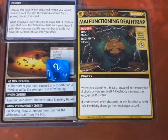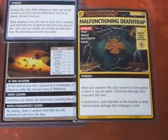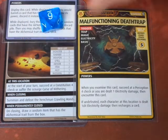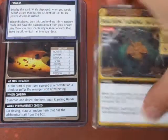The trap has the Trigger, Trap, Magic, Electricity, and Basic traits. Looking at his hand, there's nothing else he can do to help, so it's just going to be a straight d8 check. We roll a 6, 7, 8, 9. Fortunately, even with the Curse of Withering, we were able to avoid that trap.